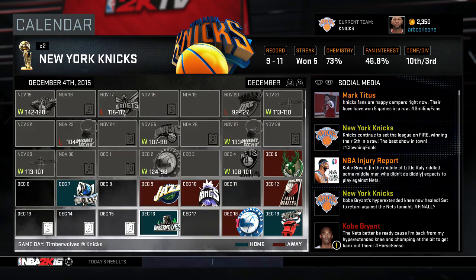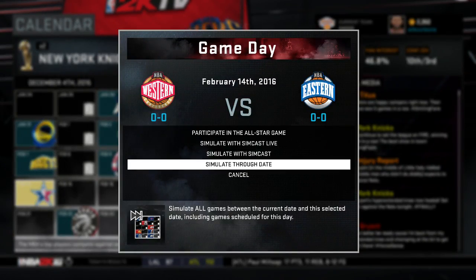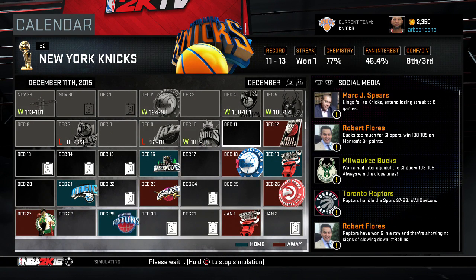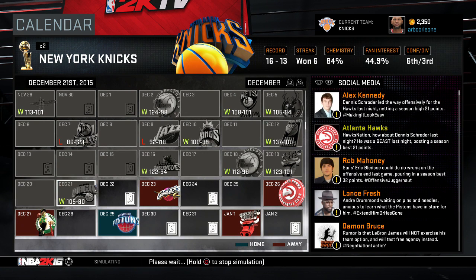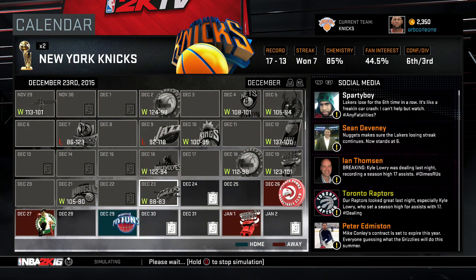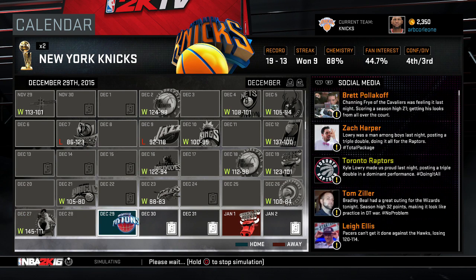We're doing alright — 9 and 11. We've won five in a row. Let's see what we can do going into the break. Another W. Oh my God — Kobe, a torn meniscus. Who did I sign, the Tin Man? Still getting W's though. We're above 500, two games above, three games above, four games above 500. They're offering us Brandon Bass — I don't want to do that. Unless somebody offers a really good center, I'm not doing any trades. Look at our chemistry — we've won nine in a row.